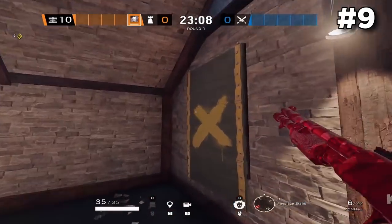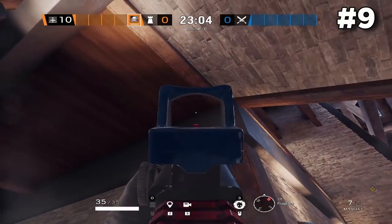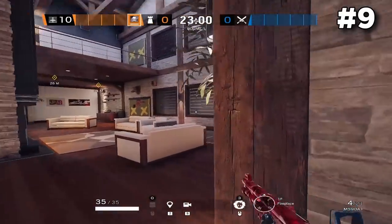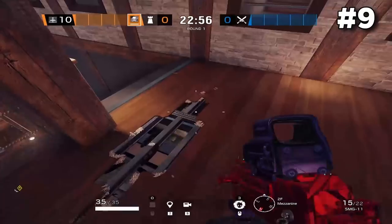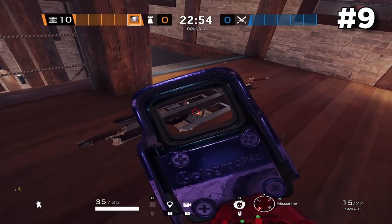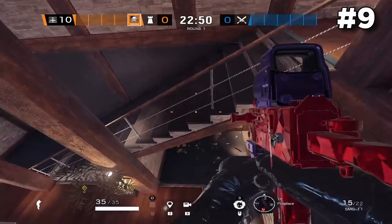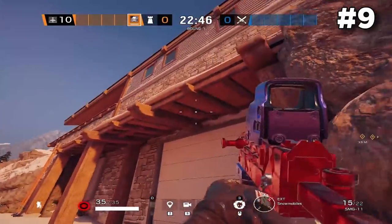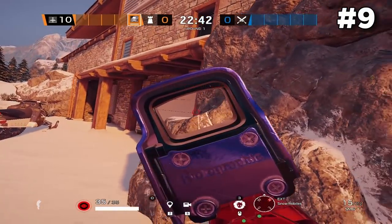This next tip is for any roamers on the Basin objective: if you open up the window above Snowmobile Garage and shoot on the floor right around there, you can open up a pretty small line of sight through the floor for anybody roaming on the top floor to contest people outside of that Snowmobile Garage. It's not the easiest spot to get a kill from, but at the very least you can do some damage. From the attacker's point of view it's a hard angle to hit, and it's a pretty common spot attackers like to sit in when peeking the breach.